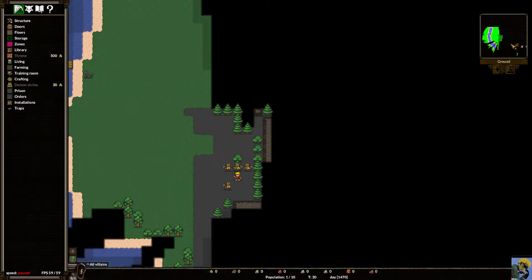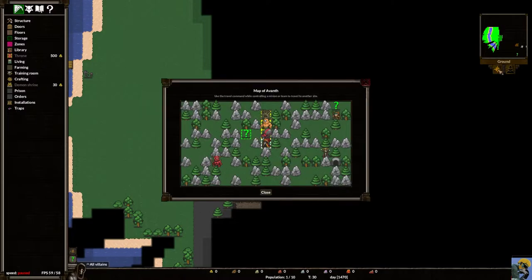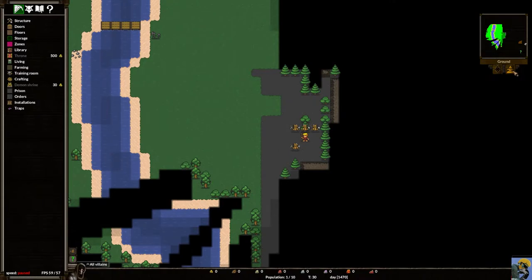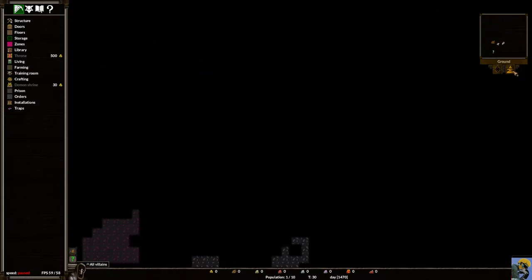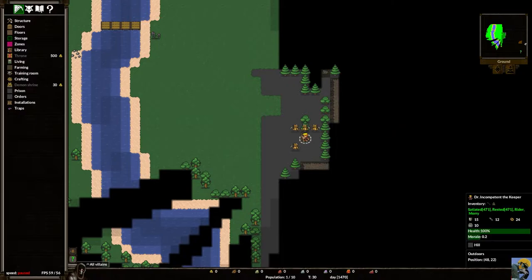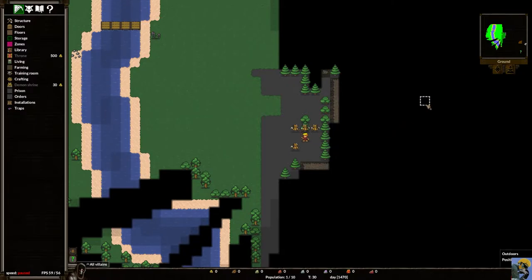Below the mini map there's an icon like a compass rose — clicking it takes you back to the world map screen showing the campaign map. There's also a button that centers on the keeper, so if you lose track of where your keeper is, just click the little wizard hat icon below the mini map and the map snaps back to your keeper. It also shows 'ground' — that's the current Z level we're viewing.